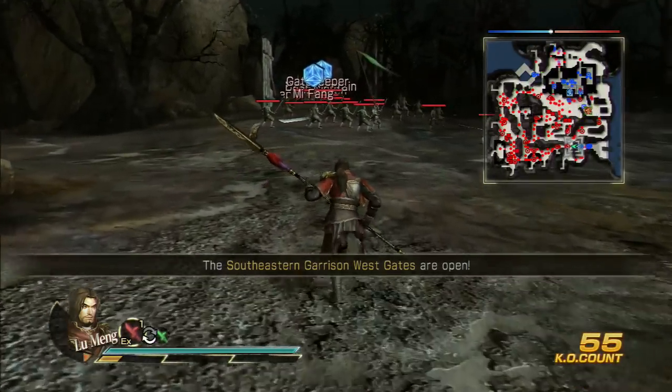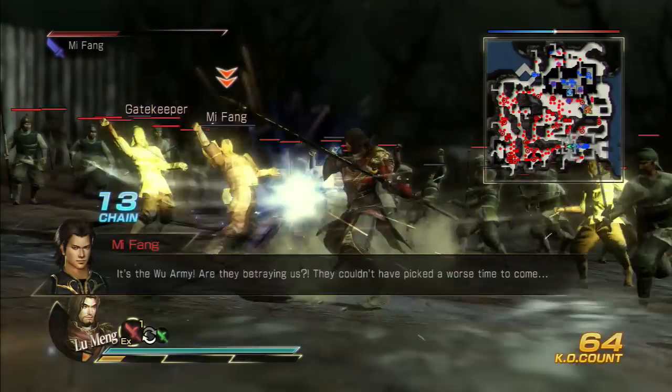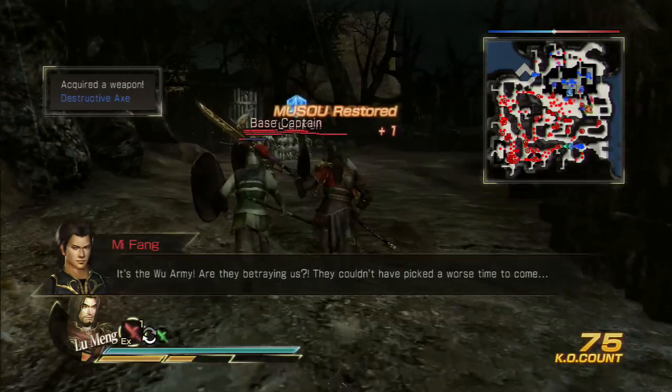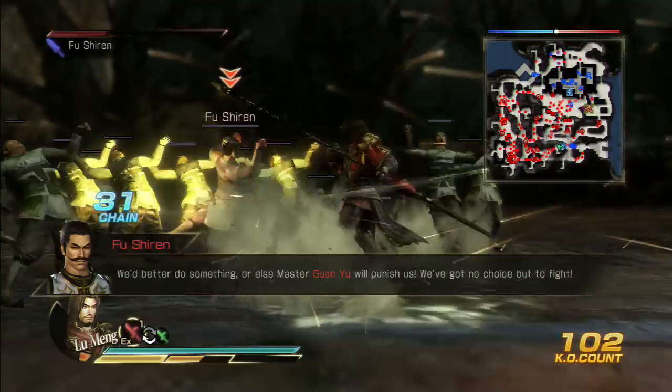This gate should be opening — here we go, here's Mi Fang. The next area should have Fu Shi Ren after that gate captain. He's already going to be part of our forces, we're good. We'll defeat this guy here and then go straight up north to Guan Yu.